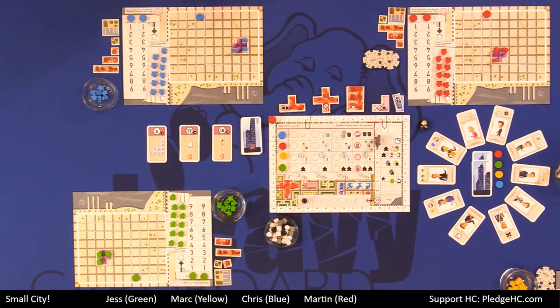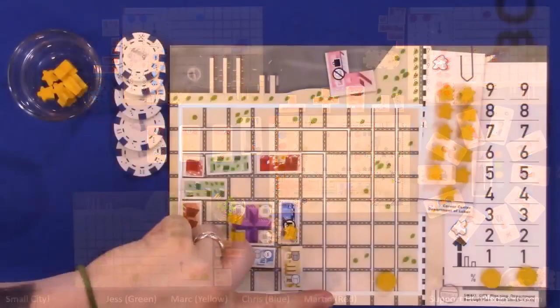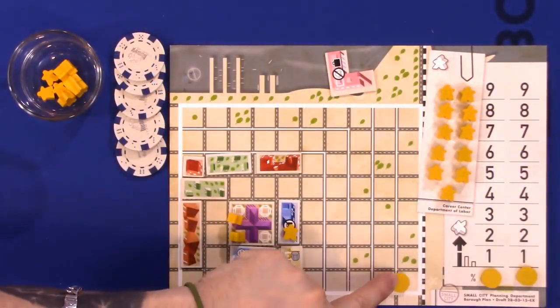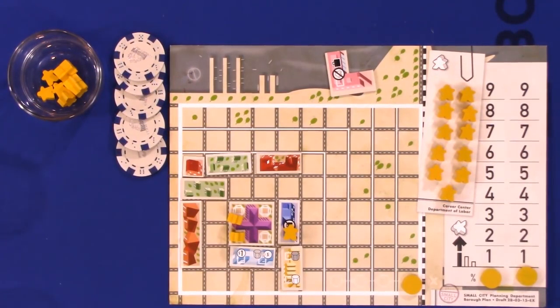To rehash: you're going to build three tiles, or build one tile and increase the size of your borough. Along with that, you can upgrade any tiles you're able to upgrade — upgrades are always free. You cannot upgrade a tile you built on this same turn, but you might be able to upgrade a tile by building something else next to something that was previously built.